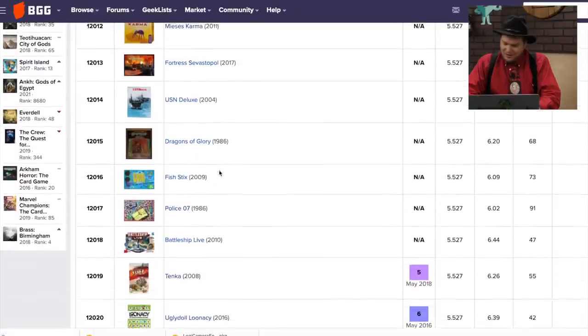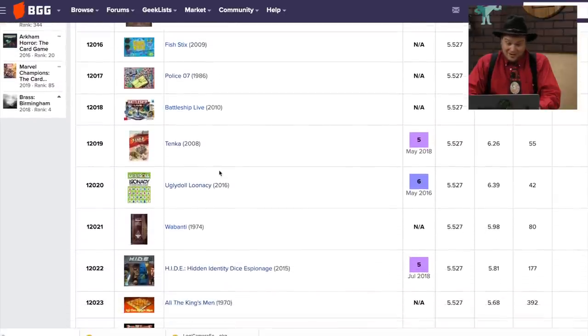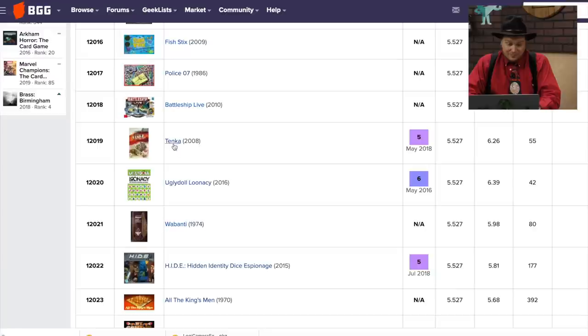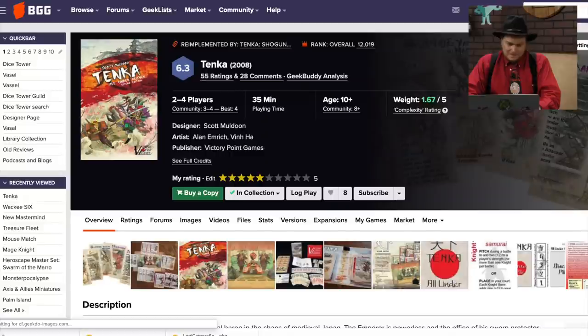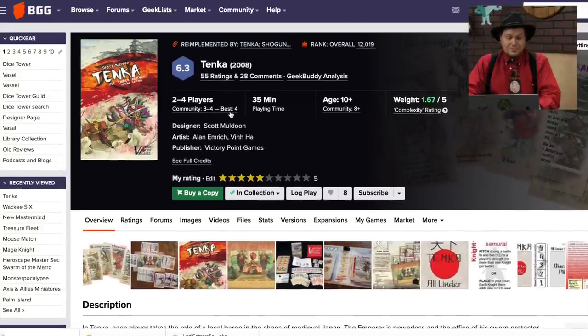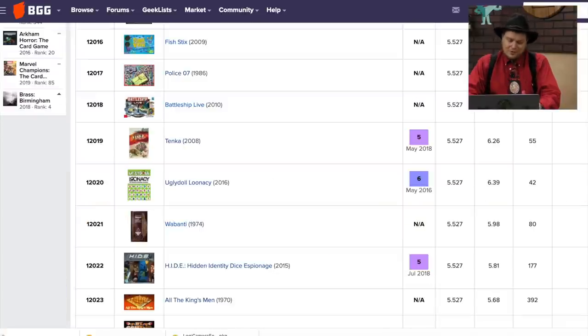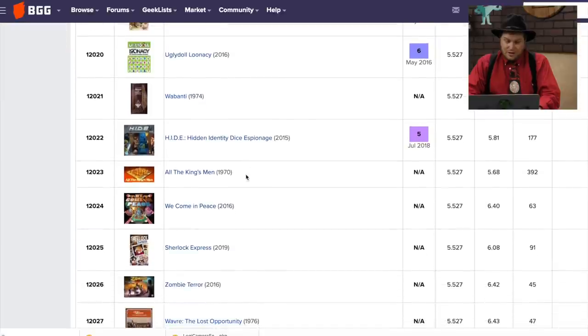It is interesting to see how many games as I go through here have been higher on the list and have dropped down. Here we have Tenka — you're a baron in Japan. I remember going through this game. I don't dislike that cover from Victory Point Games. Victory Point Games are okay in how they look, unfortunately.